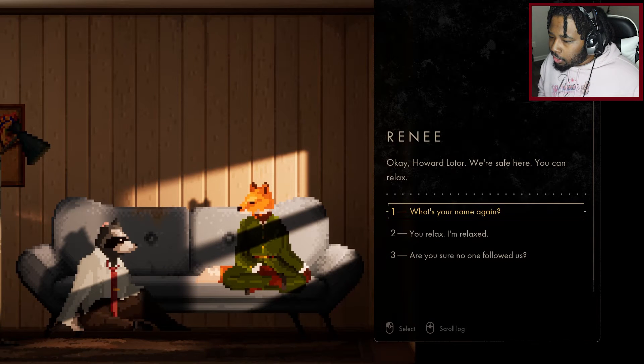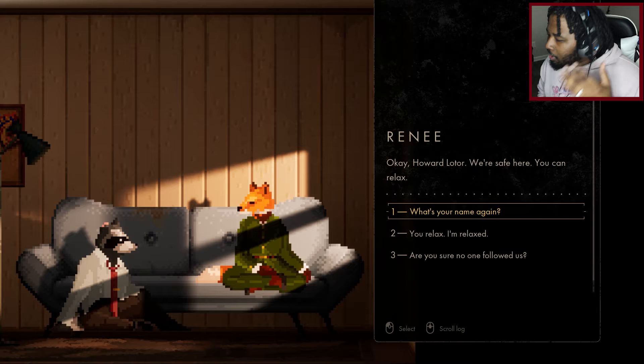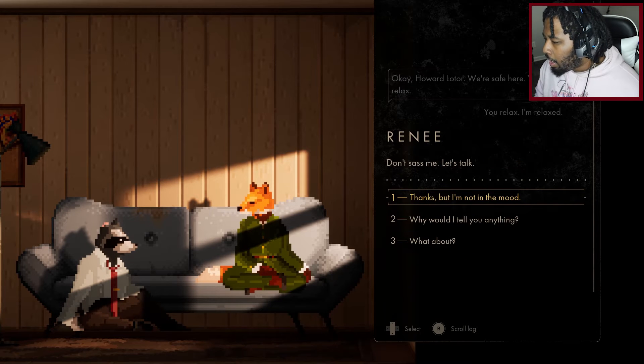I don't know if she's in the mafia or if she was with those guys that just jumped me. Wait — Renee! We met her in the club on the first mission. She's the one who knew I was lying about just being there to get drinks. She says we're safe here and to relax. Howard sasses back: 'I'm relaxed.' And she says, 'Don't sass me, let's talk.'